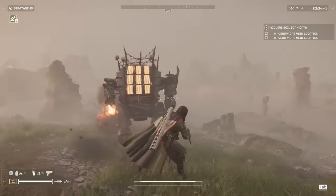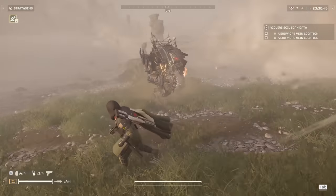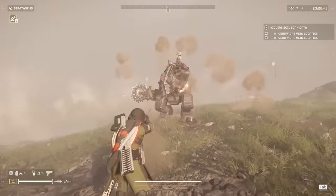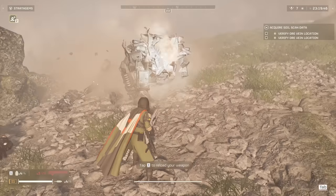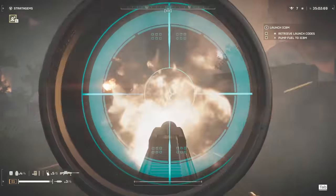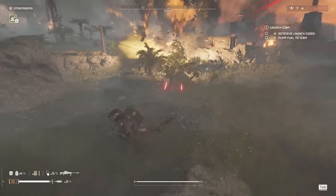Hulks are basically immune to small arms fire or light armor penetrating weapons everywhere except for the backpack on their back, and even their face has protection from small arms fire, meaning you'll have to have something with at least medium armor penetration if you're going to hit them in the head. A railgun shot to the head will one-tap them, but be aware that they explode after they're destroyed. The anti-material rifle can kill hulks in two shots to the head, making it another great option for dealing with hulks.